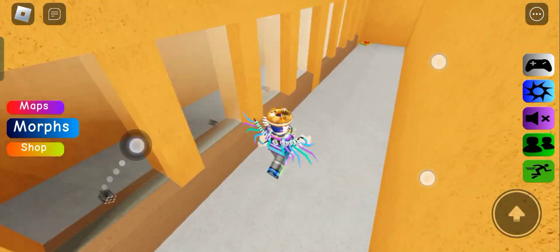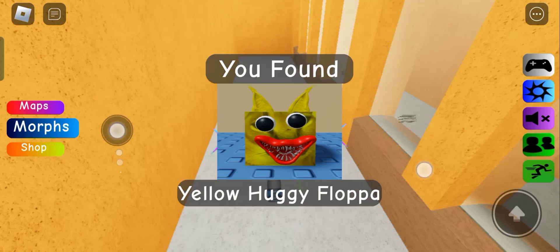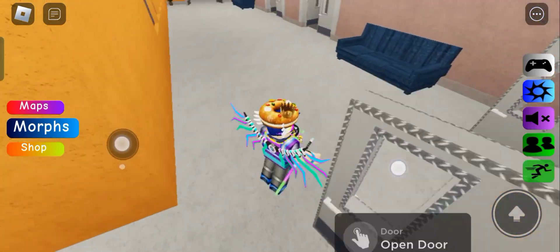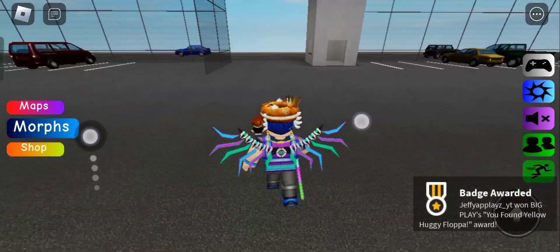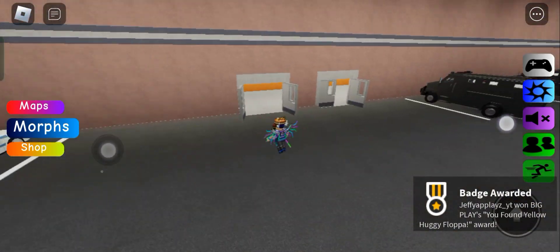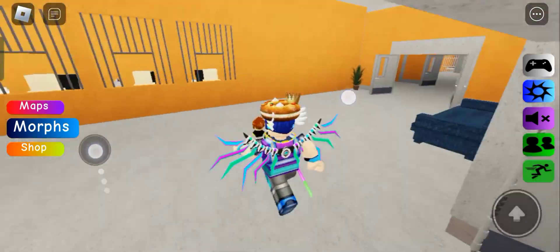Oh yeah, this is the place. There it is - Yellow Huggy Wuggy! I wasn't even intending to find that. Okay, open up this door... oh, this is the exit.